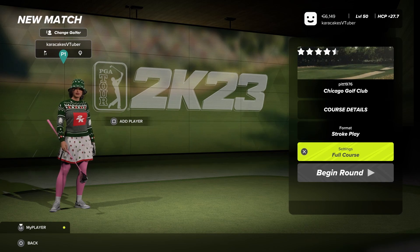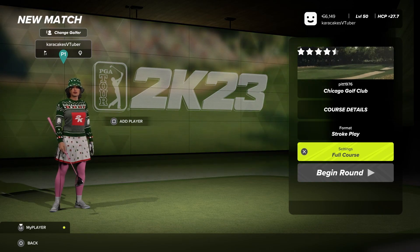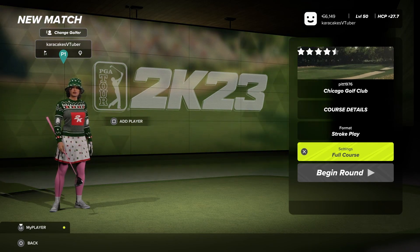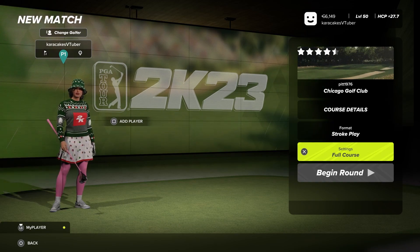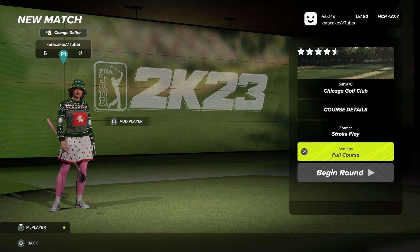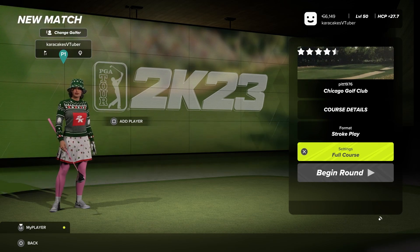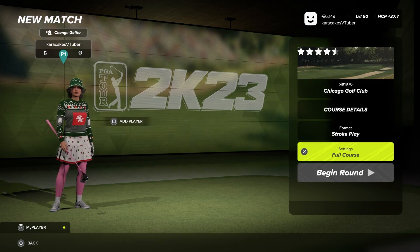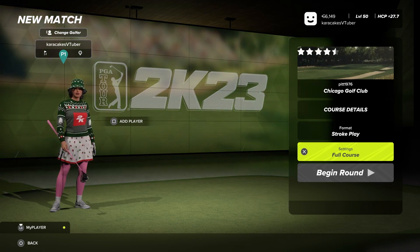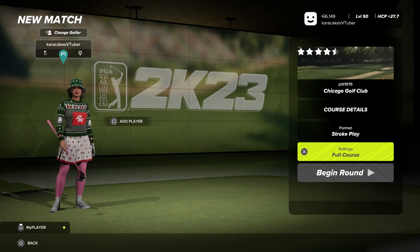Chicago Golf Club is a real life course that has been brought into the game by Pit1976, who has recreated it. It is the first real course of the season for the CC — the 2033 LPGA US Open host — which makes sense why we're choosing to do it this week on the Challenge Circuit. We are going to the C. Banks Dance Studios Bel-Air Shootout, and the name comes from C. Banks being a protege of C.B. Macdonald who designed it.